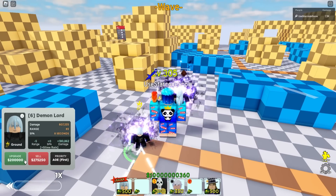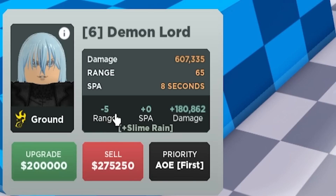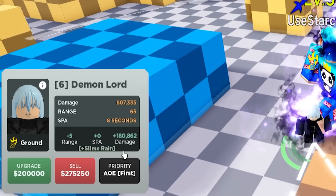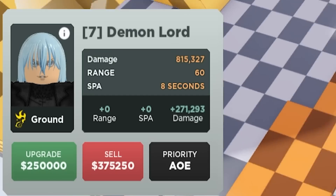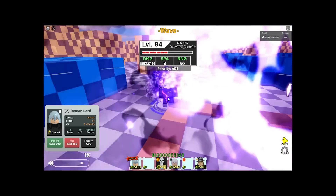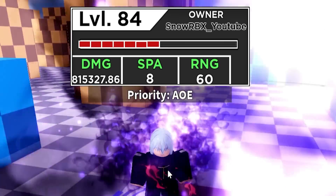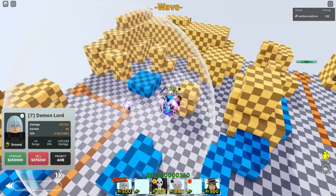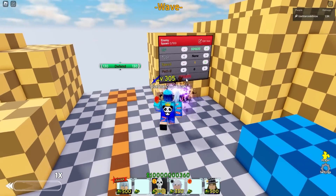200,000 for the next upgrade — finally something different. I was not expecting this: a deduction of 5 on its range, a new animation called Slime Rain, and an additional 180,862 damage. It's a full AOE. Rimuru's damage is now 815,327.86, its new range will be 60 and it's now a full AOE unit, kind of like its 5 star version. At least they didn't forget about it.